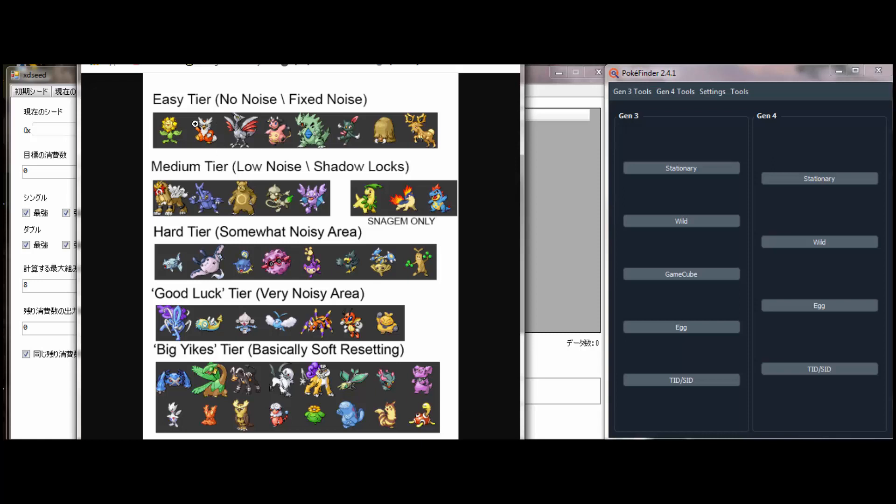For the easy tier, Sunflora through Miltank are all in Ryogum Tower, which has no noise. Titar has a set amount of RNG advancement before it every single time, but it's a specific method and I'll be doing a separate video on that. The three Pokemon in the area after Suicune are also no-noise.